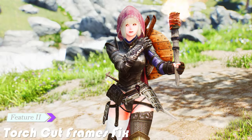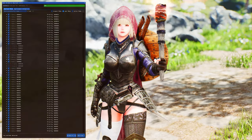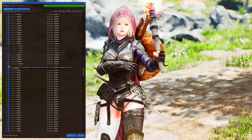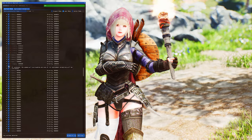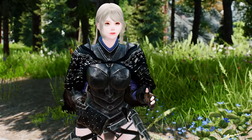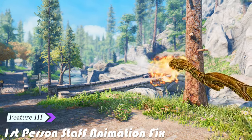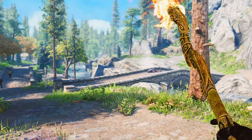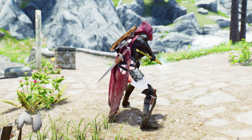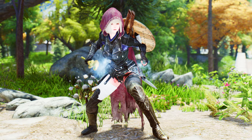Next up, we have the Torch Cut Frames Fix. In the third-person animation for holding a torch, there were multiple cuts near the end of the animation, which could be quite jarring. Thanks to this mod, those cuts have been eliminated, providing a more fluid and immersive torch-holding experience. The first-person staff animation fix addresses an issue where casting magic in the left hand while holding a staff in the right hand caused the magic in the left hand to move incorrectly. With this fix, the animation is now perfectly aligned, allowing for seamless spellcasting with your trusty staff.